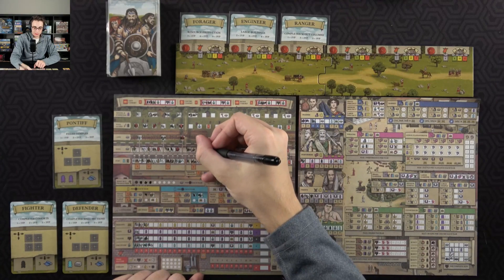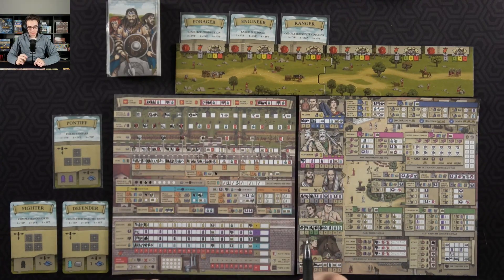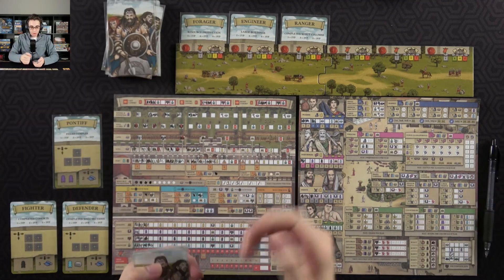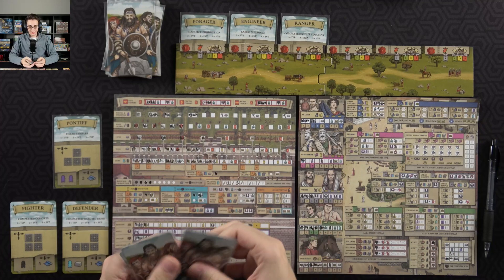So I'll probably just put both of these on this track, and they'll get me a little bit of discipline and then a builder, which I'll just send on the fort, and then my one resource. That's a shame — I was just one resource shy from getting that cohort, but hopefully that's okay. We got four picks that are going to be attacking, so I got two at each cohort.